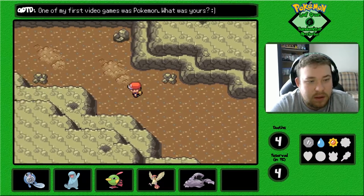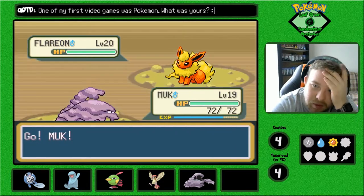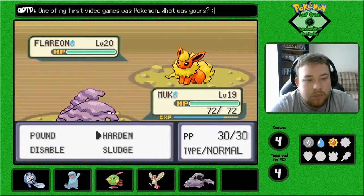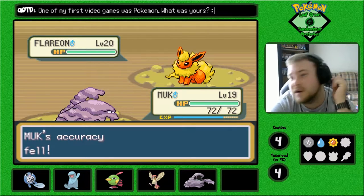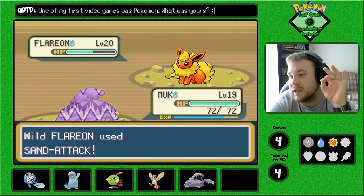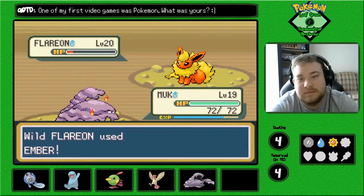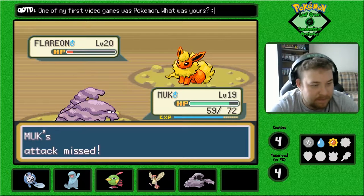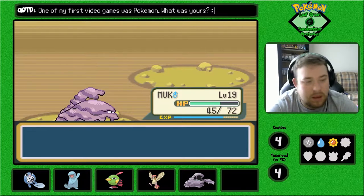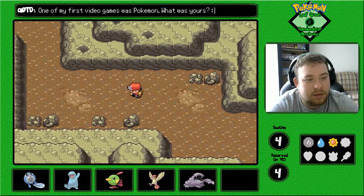The thing about Diglett's Cave is that it's not a maze — it's literally just one path. There's a Flareon here. We could have caught a Flareon, and we don't have a Fire-type. I'm a bit salty, actually — we could have had a Flareon. Given Flareon is not the greatest, but we have yet to see a Fire-type, and now we find one. My attack missed. Thank you, Muk. 565 experience — I'll take it. Let's continue on.